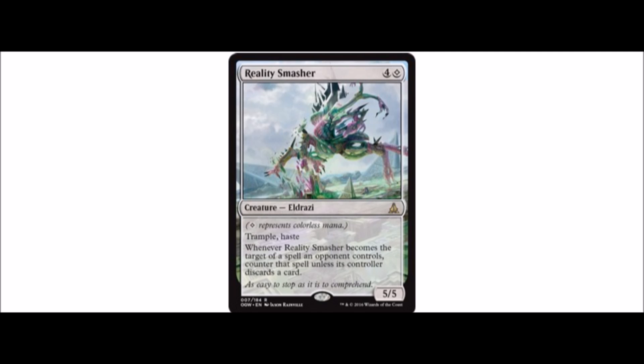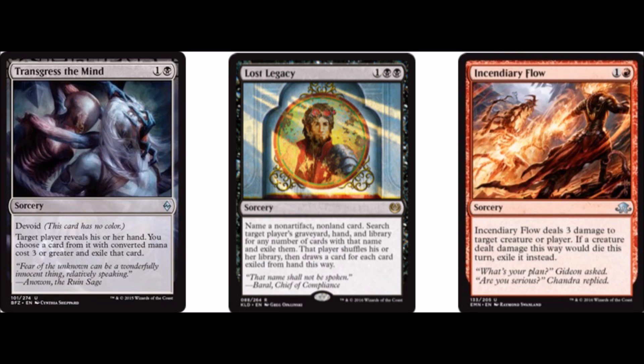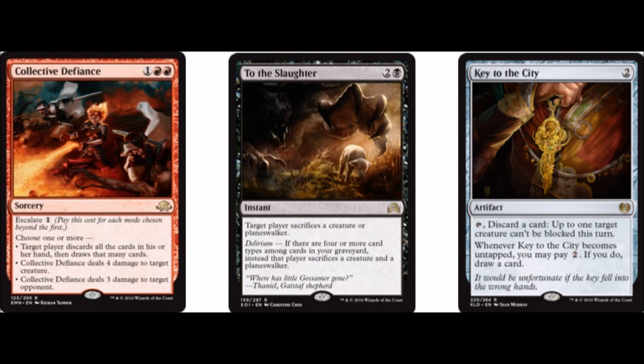They also didn't give me a sideboard, so here's my sideboard. Starting off, we have 3 copies of Transgress the Mind — this is for the combo-y decks or even Delirium decks; you can take the Emrakul. Then I have 2 copies of Lost Legacy, which I really do like in this meta. We have 4 Incendiary Flow to kill recursive threats from decks like Zombies; 3 Collective Defiance, because it's good against midrange decks — kills something, deals 3 damage, very much a got-there card. Then a single copy of To the Slaughter, because sometimes you need it. And lastly, 2 Keys to the City for any matchups where they put out a whole bunch of blockers early on.